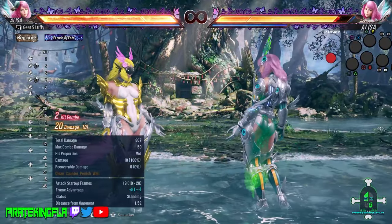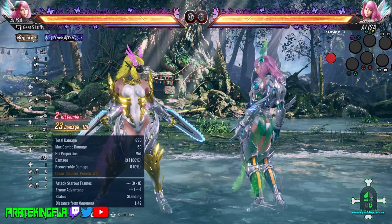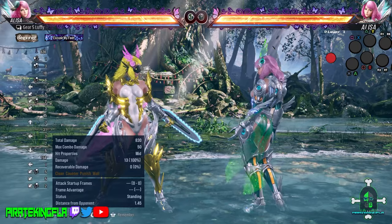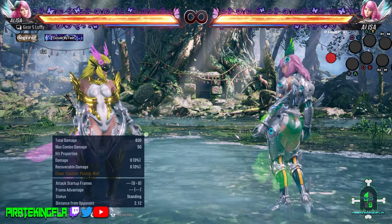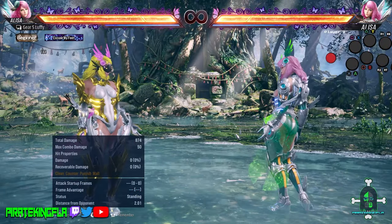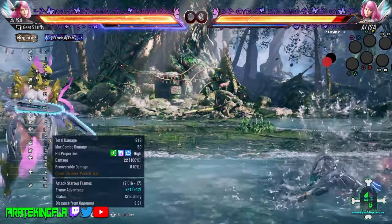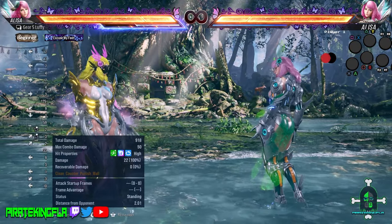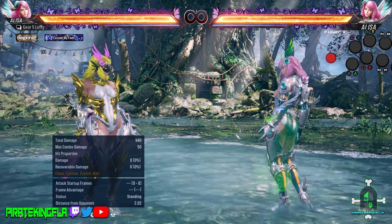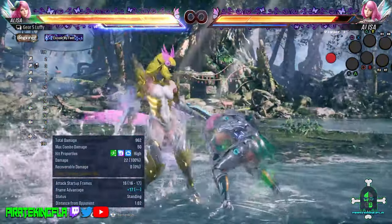Down back 2-2 by itself is good — natural mid poke — but by pressing 1+2 at the end, you get chainsaw stance, giving you an additional weapon and an opportunity for more pressure and more mix-ups. One move in particular that I like about Elisa is her up forward 2. This thing is an incredible move — up forward 2 is a safe on block heat engager, it's a homing move so it tracks everywhere, and on top of that it takes you into chainsaw stance. Up forward 2 is a move you should 100% be using as much as you can.